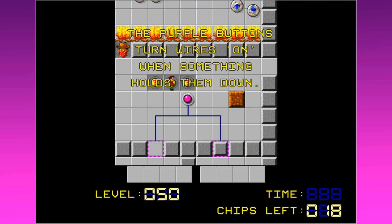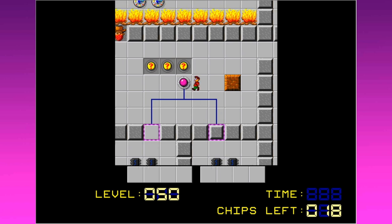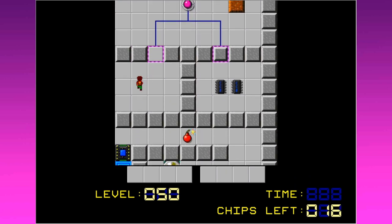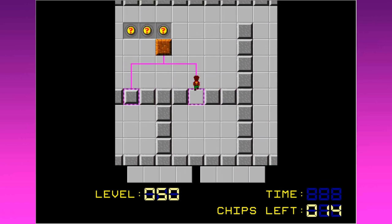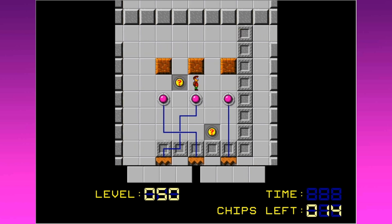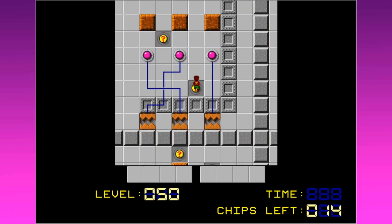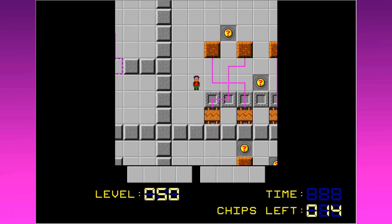It turns the wires 'on' when something holds them down. I'll remember your weird jargon, game. Some purple toggle doors are open when their input is on. Some are closed — they change state when their input changes. So easy enough to determine. We've got like little logic circuit wires here. We're working with logic switches now. Wire traps are open when their input is on. So their input is on — I want to turn the inputs off so that I can safely cross through. I don't want to get clamped into the bear trap.